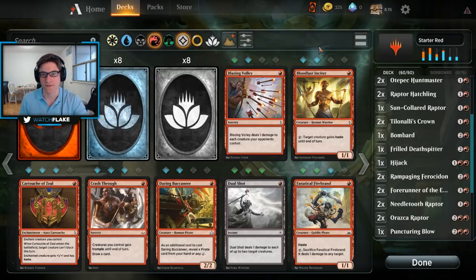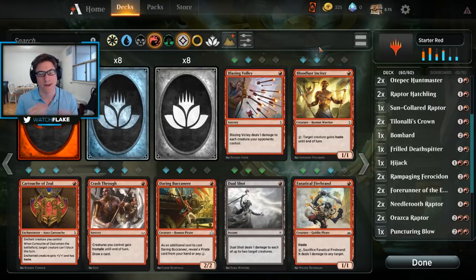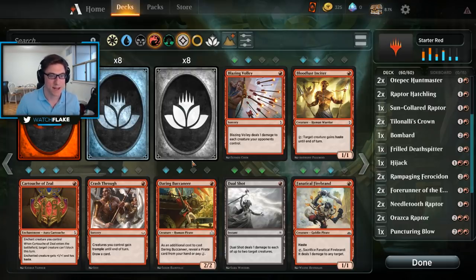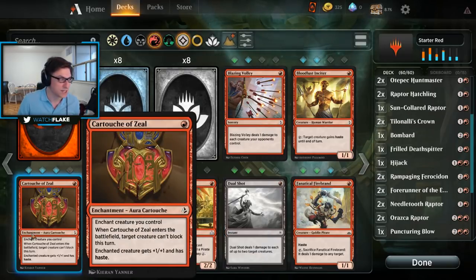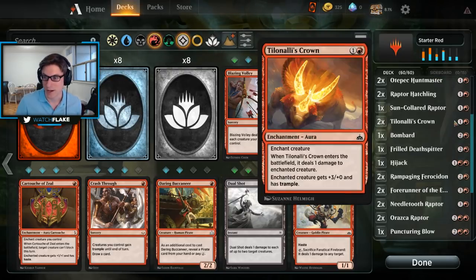In your deck of 60 you want to have a balance between creatures, which are essentially like minions played on the board that will attack and defend your life total, and spells. Everything that you're playing except for land is considered a spell — imagine yourself as a magician casting spells. Spells could be something like 'Blazing Volley' that deals damage, but so is your Daring Buccaneer, because everything you're putting on the board is conjured through magic. A creature is a spell, a sorcery is a spell, an enchantment is a spell. The only things that are not spells are lands.